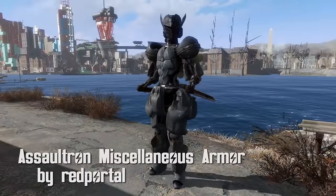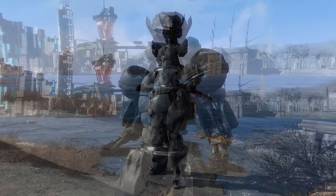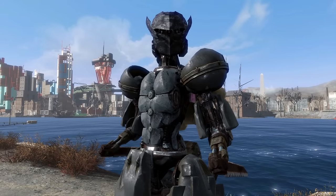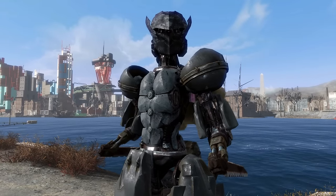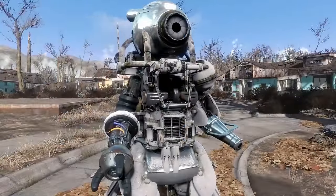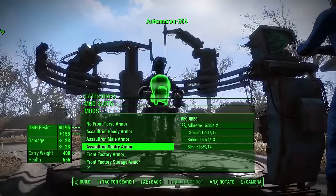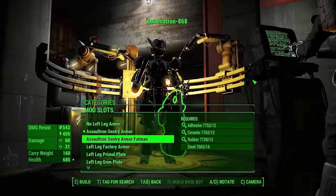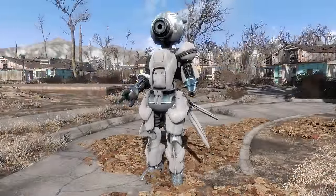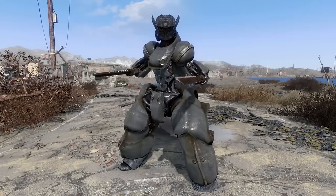Assaultron Miscellaneous Armor by Red Portal. It's been a while, but we've got another robot armor mod. I thought at first that this was a regular player armor, but I was pleasantly surprised that it was actually a robot armor mod. Included are a new head armor, Assaultron male torso, 3 new front and 2 back torso armors, Assaultron leg armor, and an option for fat man legs as well. This definitely adds some variety to the Assaultron class of robots, and I'm looking forward to seeing more robot armor add-ons like this.